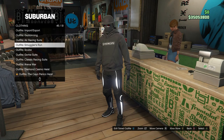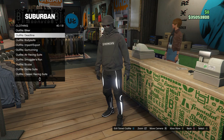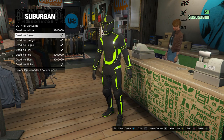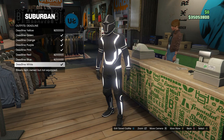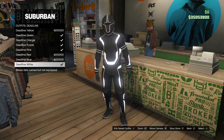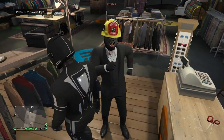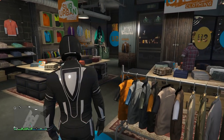Scroll down to deadline, which should be on slot 40. Click on deadline and choose any color you want that matches with that certain hoodie — that's why I went with deadline white. After you equip the one you want, head to your apartment.